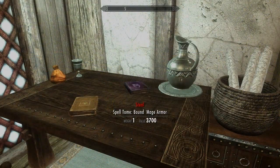You can conjure the bound armor through the use of a spell that you can find in Pharengar's desk. The mod creator has said that the location of the spell will probably change in the future, probably to somewhere where it'll be a little more difficult to obtain.